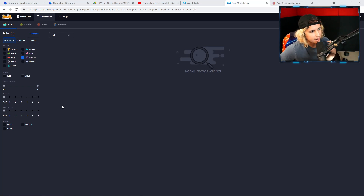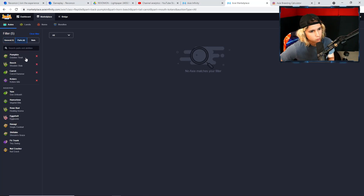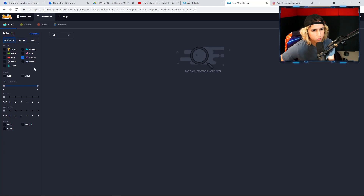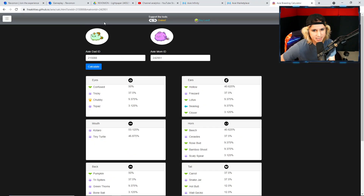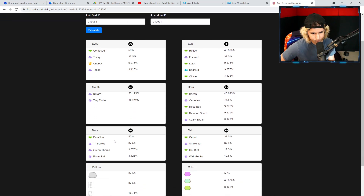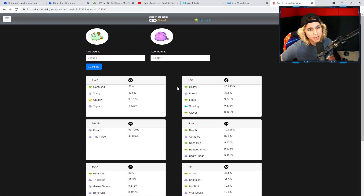We're gonna create an axie that has never been created before. I don't know if it's gonna be a good axie in the future necessarily, but I'm still gonna do it just for the fun of it, because I find it fun to create axies that are not in the market yet. The axie I'm gonna create in this one is pumpkin, beach, carrot, and cotaro — those four combinations together, on top of a reptile body. So I'm gonna grab this axie and this axie and combine them. As you can see I get cotaro, beach, pumpkin, and carrot.